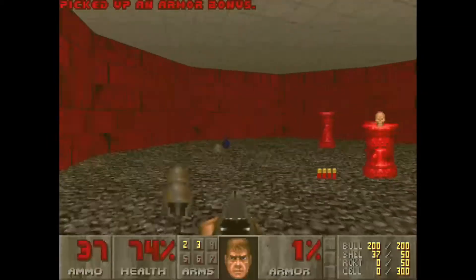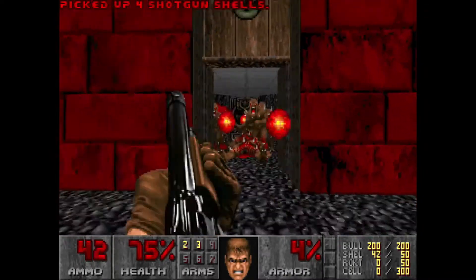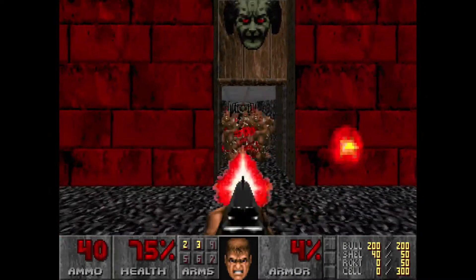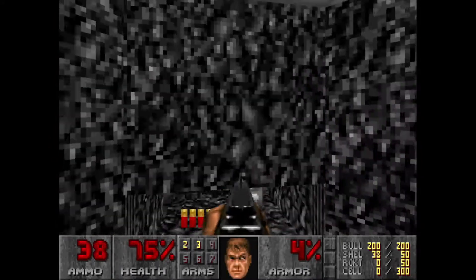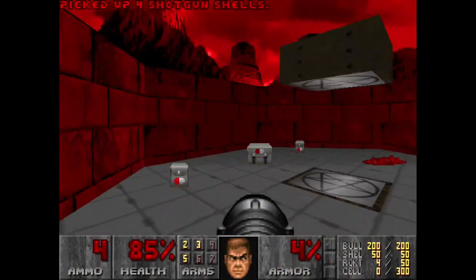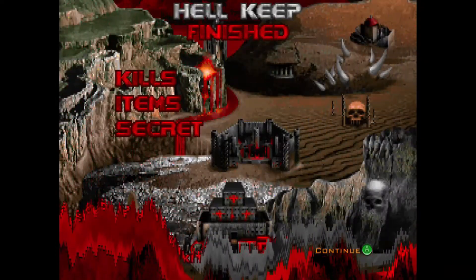I beat this map in two attempts. The first attempt, I died because I got the shotgun, and when I got into the room with the imps, I got trapped and they all three hit me at once, and I died. The second attempt went way smoother, as you can see. There's plenty of health toward the end here if you need it, and the first map, Hellkeep, is finished successfully.